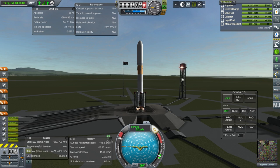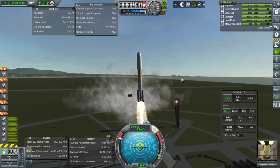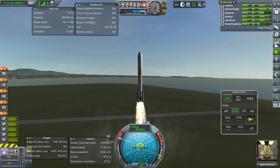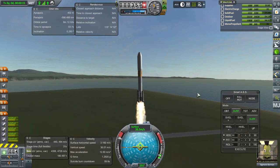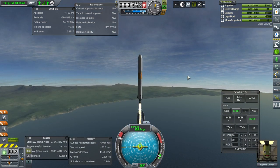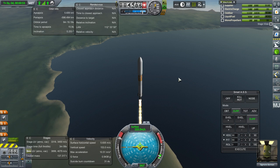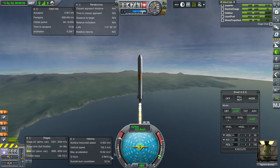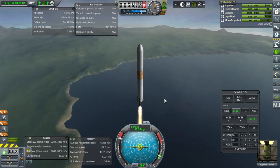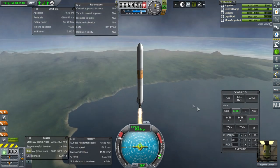Launch! There's some initial wobbliness - it's like it got a kick from one of the clamps or something. The SRBs are off now. Please don't crash into each other. It looks like they're alright. The TWR was less than advertised. Did it not get my thrust limiting of them? I think it might not have applied my thrust limiting.